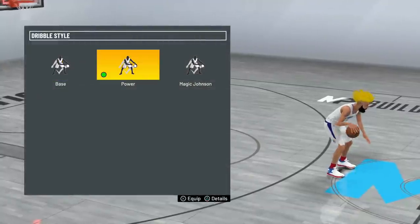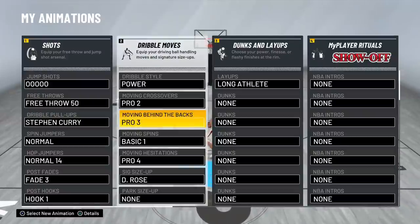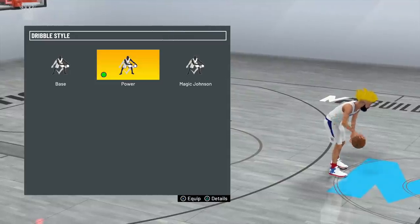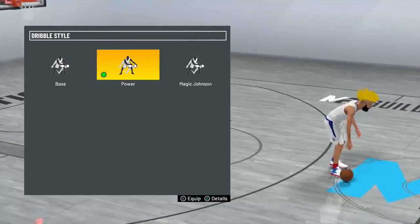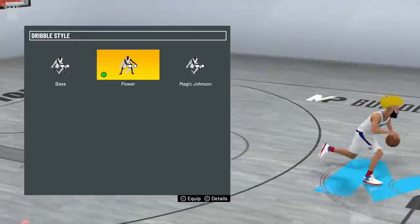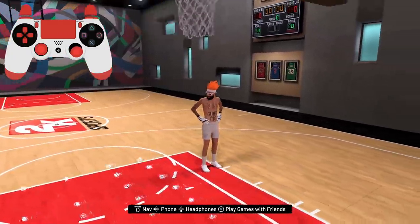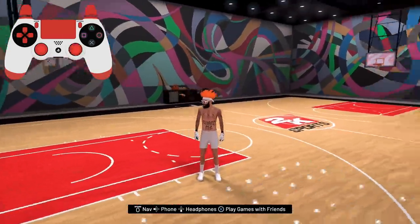Before we go in My Court, you guys have to put on the dribble style Power. You can either use Power or LeBron James — I like to use Power. If you have on a different dribble style than those two, you're literally not going to be able to do the teleport speed boost. I've tried it, I promise you it doesn't work. So put on Power and then you'll be able to do the insane teleport speed boost. You can copy my other dribble moves if you want — I have a best dribble moves video.